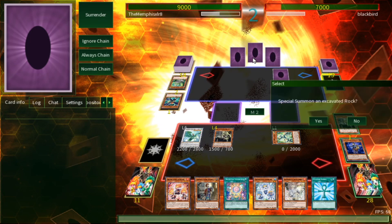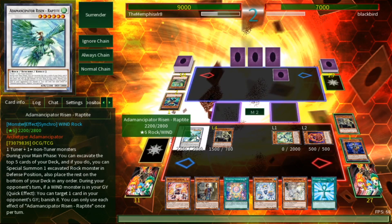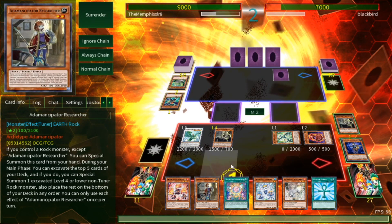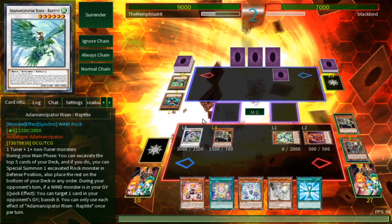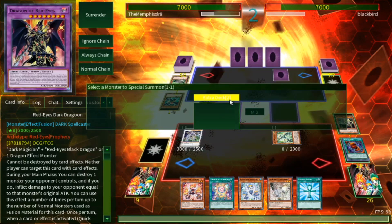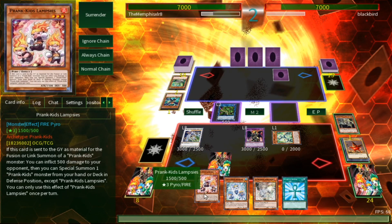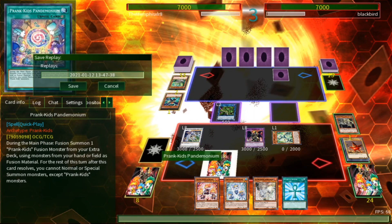We get the two monsters back, then continue excavating with Raptite. I might as well keep excavating — my opponent tried to lock me down and I'm allowed to do as I please. We'll go for Doki Doki in defense mode. See, that's the nice thing about this deck: it makes one combo over and over but does it so well. We make Crystal Wing, then Verte Anaconda, then do the Dragoon thing. My opponent is probably not happy — Dragoon is just that kind of card. We end our turn and my opponent surrenders again.